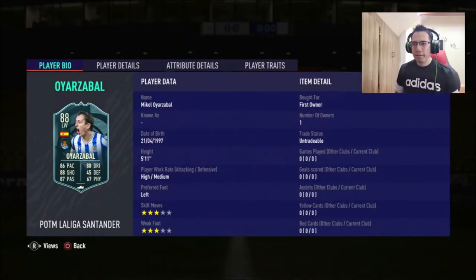Let's look at the stats. First thing I really like is the high/medium work rates — I really like that. I also really like that he's left-footed. Most people in real life prefer inverted right wingers, but I like left foot on the left side for passing and crossing. The weak foot is 3-star, skill moves are 3-star — it could be better. He's 5'11", decent height, though I wonder if that makes him feel a little bit bulky.